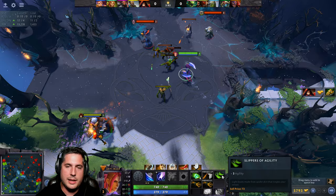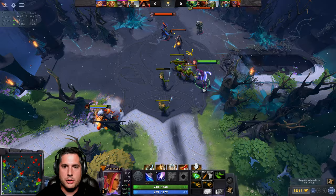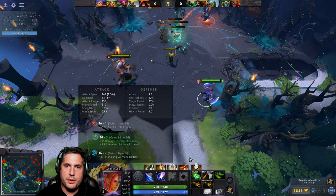I also took Slippers of Agility. If you're like a Wraith King focusing on strength, you take the Gauntlet of Strength equivalent, or a Mantle of Intelligence for intelligence-based heroes. We also take Iron Branches because for 50 gold they give us three stats, improving our strength and other attributes.